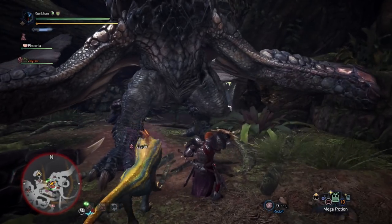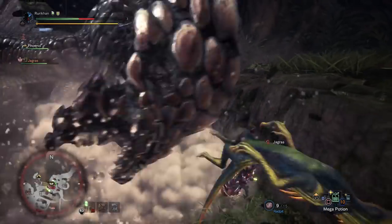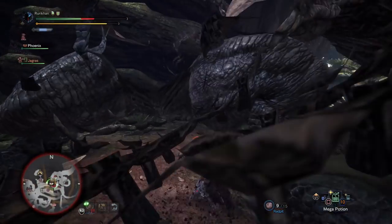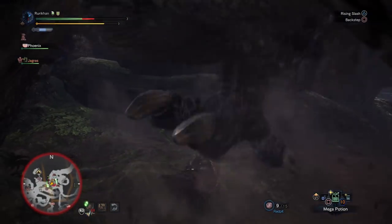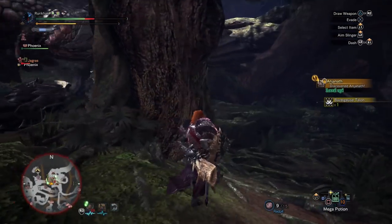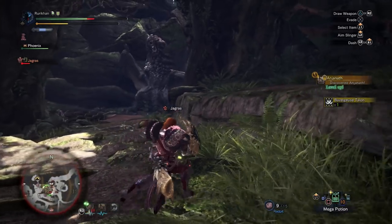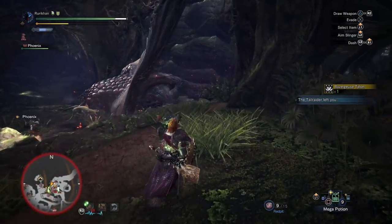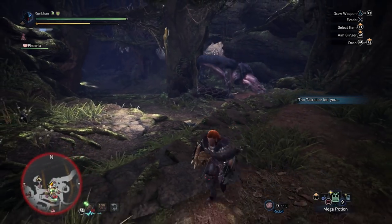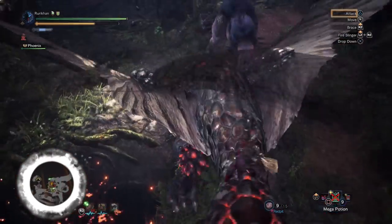Whenever you complete a hunt or break a part — basically whenever you do anything related to a specific monster — there is a chance you'll get an investigation to hunt or capture that monster. The exception is if the monster you're trying to track is above your Hunter Rank. For example, the Bazelgeuse shows up during rank 11 or 12 quests and harasses you, but it's a Hunter Rank 13 monster. You won't generate investigations for it until you reach the appropriate rank.